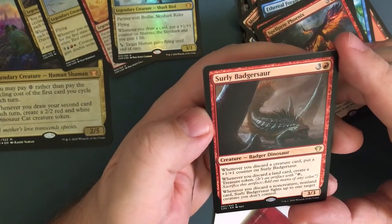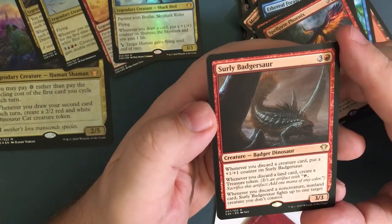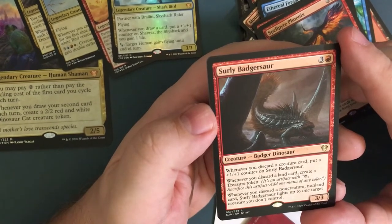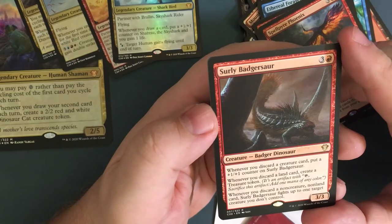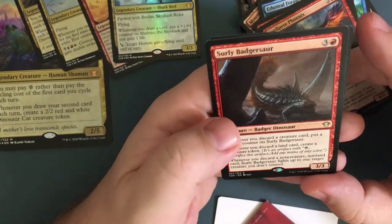Whenever you discard a creature card, put a plus-one plus-one counter on Surly Badgesaur. Whenever you discard a land card, create a treasure token. And whenever you discard a non-creature non-land card, Surly Badgesaur fights up to one target creature you don't control. So this is a pretty good card right there.